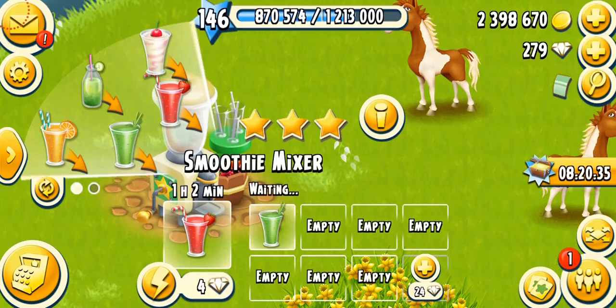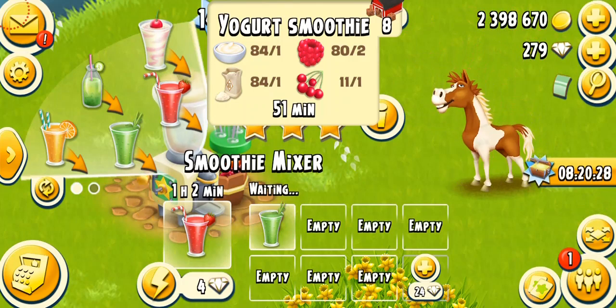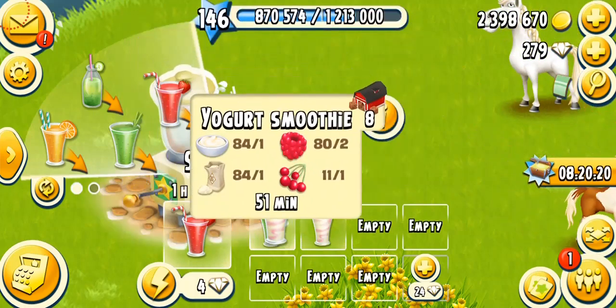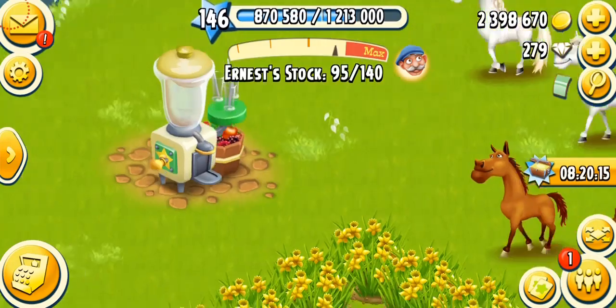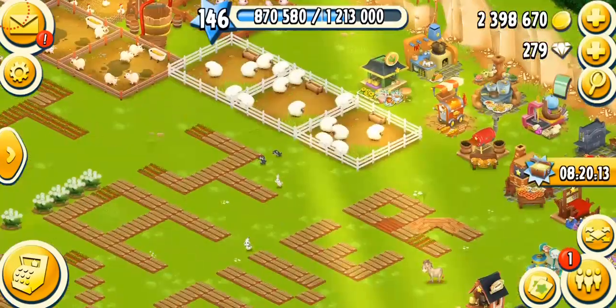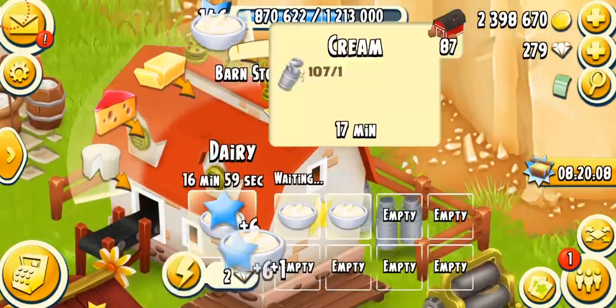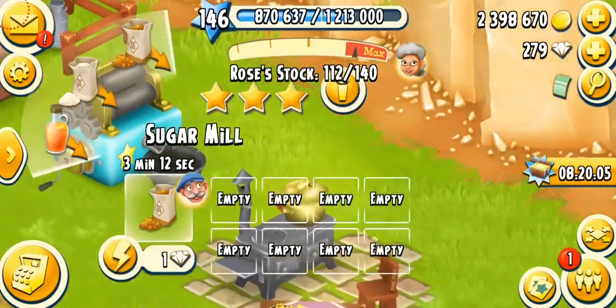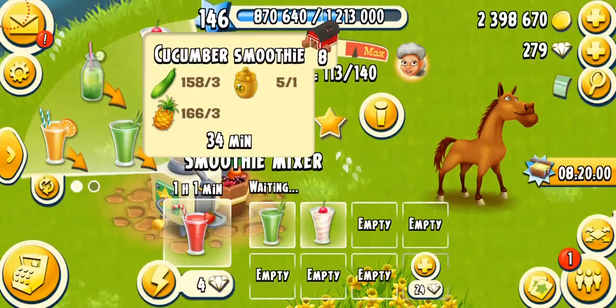Let's talk about the next product - yogurt smoothie, which is so delicious. It unlocks at level 70. This product needs one cream, one white sugar, two berries, and one cherry. It takes about one hour and 51 minutes on a fully mastered machine. The cream and sugar are very important - you have to keep running your dairy and sugar mill all the time. Luckily I have Ernest running these things for me and Rose is collecting milk, so that's a great opportunity to have loads of dairy products.